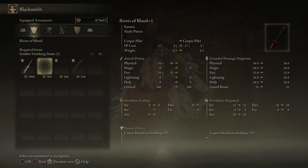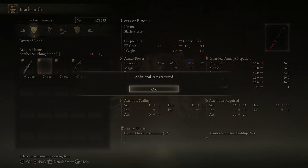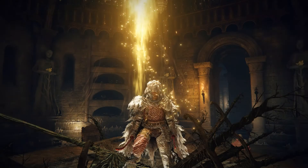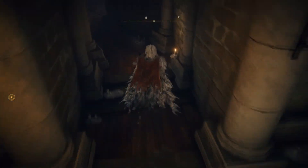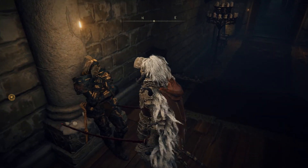They do cost Somber Smithing Stones to upgrade, so if you have the Bell Bearings at the Roundtable, you'll be spending a whole lot of runes on Somber Smithing Stones to fully upgrade these. I don't know how many Somber Ancient Dragon Smithing Stones are in the game — I've heard a rumor there are like ten or so. In Bloodborne, there was only one Blood Rock, so you could only plus-ten one singular weapon unless you went deep into Chalice Dungeons or had the DLC.